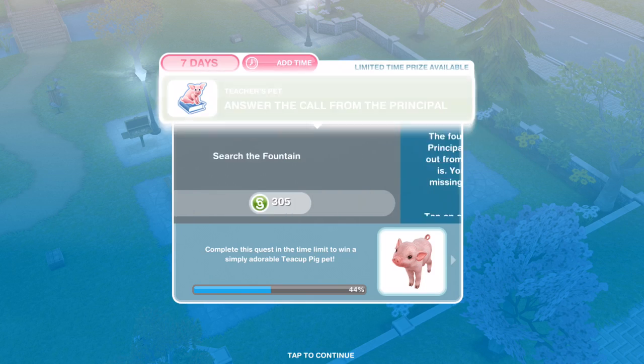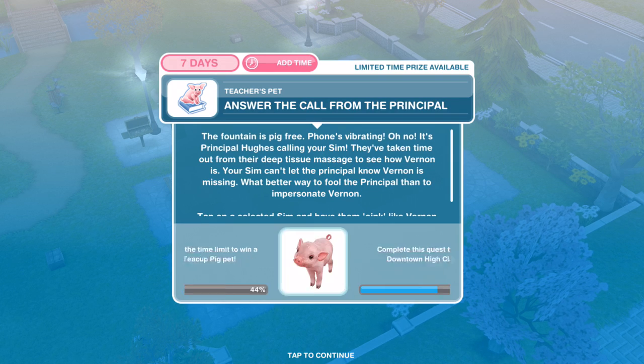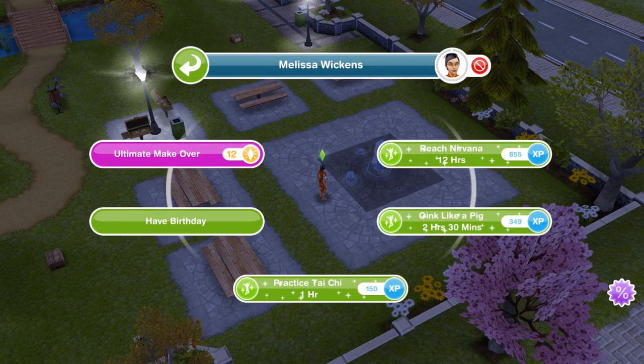The fountain is pig-free. The phone's vibrating — it's Principal Hughes calling, taking time out from their deep tissue massage to check on Vernon. Your Sim can't let the principal know Vernon is missing. What better way than to impersonate Vernon? Tap on your selected Sim and have them oink like a pig for two hours and thirty minutes.